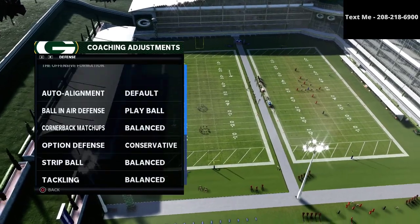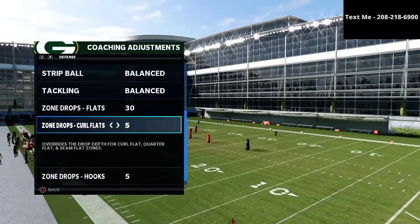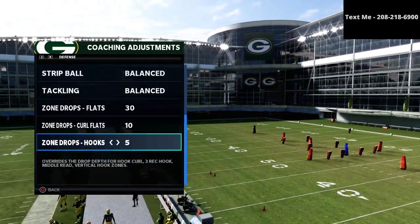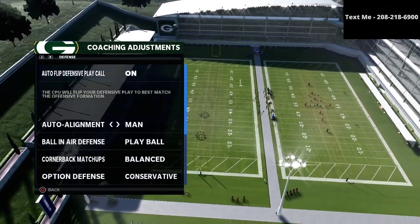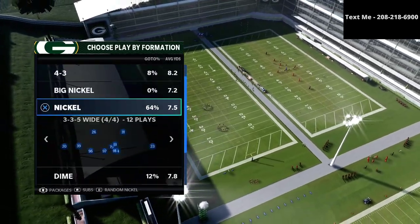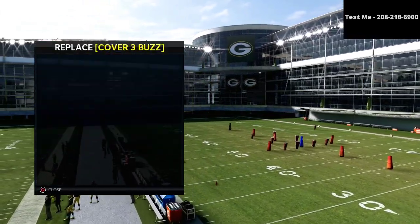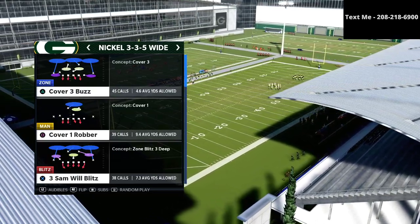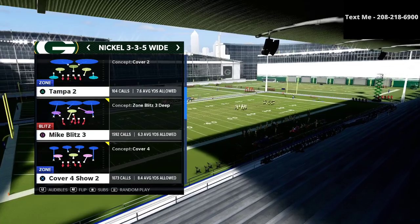You want to follow these specific adjustments: we're gonna set our zone drops, putting our crow flats on 10 yards, our flats on 30 yards, and our hook curls on 5 yards — that's the most important thing. For the 3-3-5 normal, if I was running this I would definitely be using the 3-3-5 normal and audibly into the 3-3-5 wide so I can get better personnel on the field.